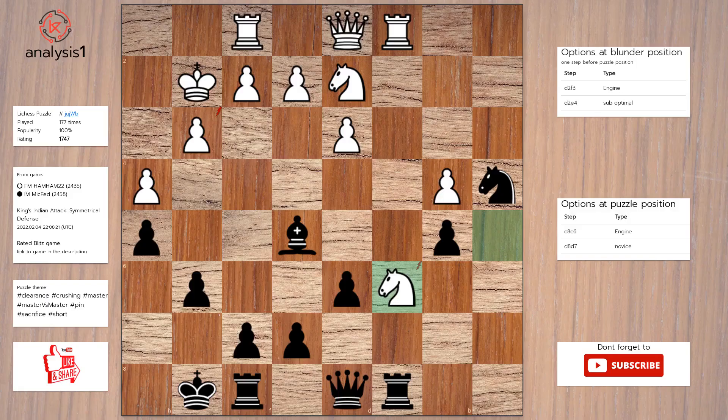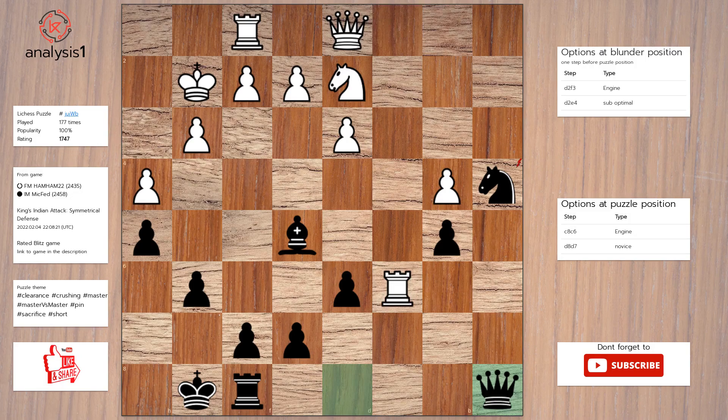Next puzzle. Threats in puzzle position are: Rook takes knight, Bishop takes pawn. There are no checks in this position. Here is the solution to the puzzle: Rook takes knight, Rook takes rook, Queen to a8.